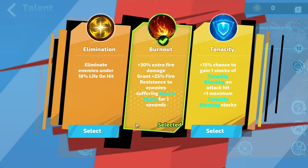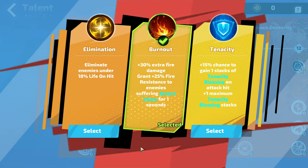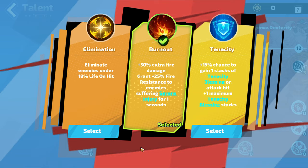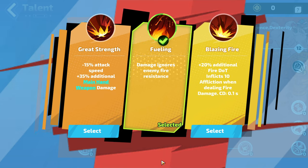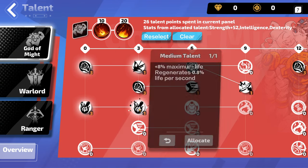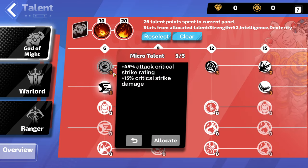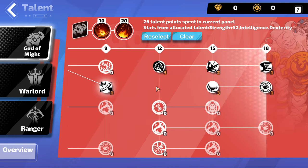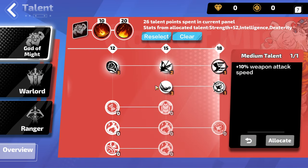In God of Might, tier 10 has three good options: Tenacity is the best defensive option, Burnout is the most damage as long as you have at least 20 points in the tree, and Elimination is your best choice if you don't. If you're just starting out using a fire skill, start with Elimination. With 20 points in the tree, you can grab Fueling, which causes damage to ignore enemy fire resistance. Ignore is not the same as lowering or penetrating — Ignore treats the resistance as zero regardless of what it actually is. So if a boss has 100% fire resistance, with Fueling you treat that as zero and deal your full damage. However, if you stack penetration and reduce fire resistance to negative 30%, Fueling would ignore that and still treat it as zero, causing you to do less damage. Once you've taken Fueling, don't have any penetration on your gear.